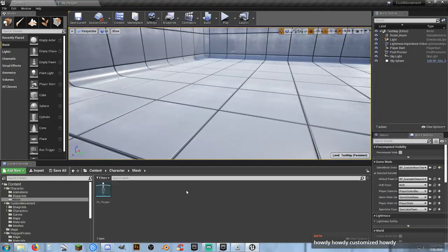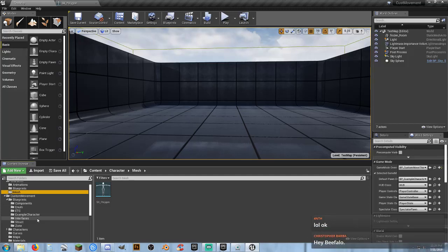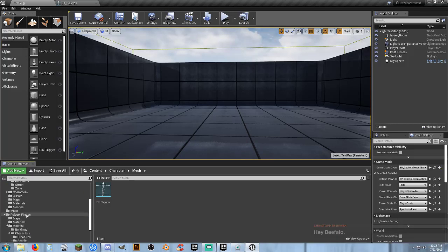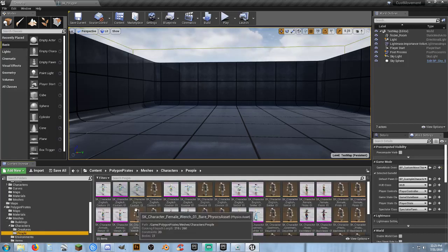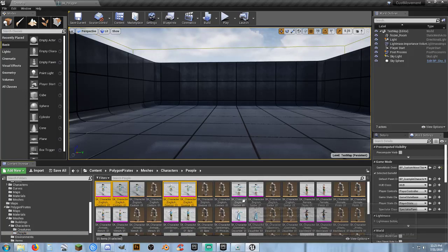The custom movement animation asset pack is still free until midnight so go get it — it lets you add working ladders and rock climbing. With all skeletal meshes selected for the characters, right-click, assign skeleton, SK_Polygon, accept. There are two versions of every character in this pack so it takes a moment but it's worth it.